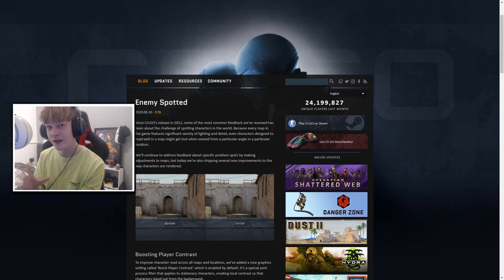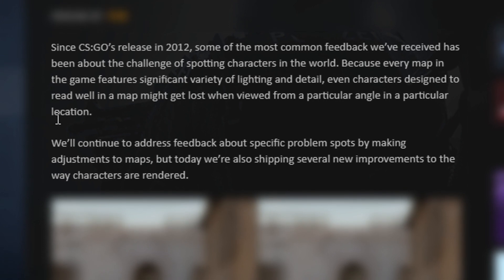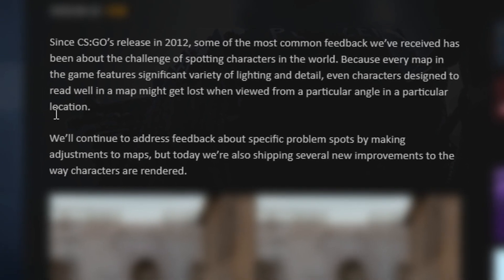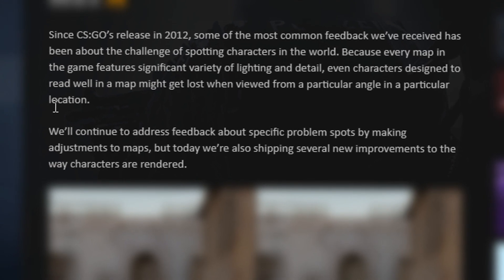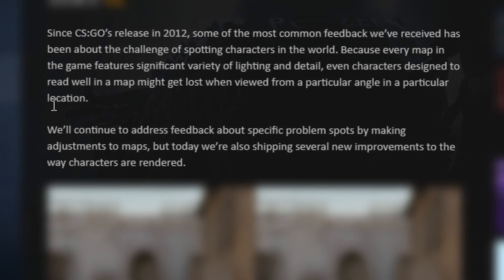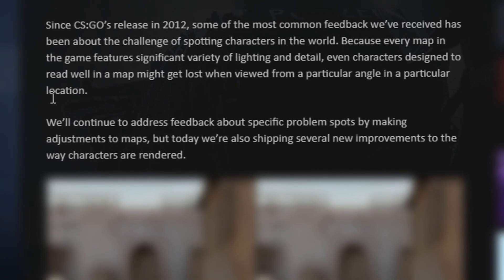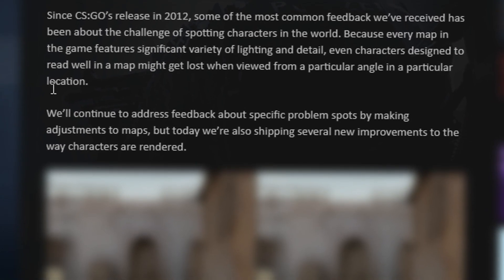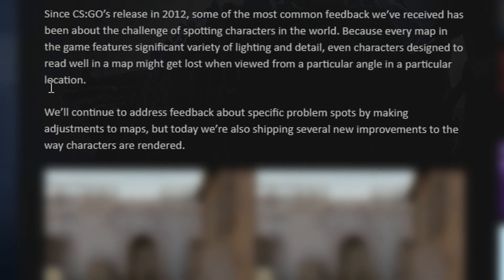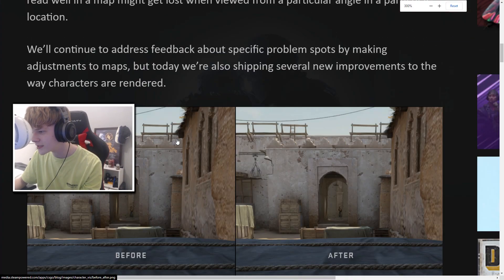I'm going to read what it includes because this is really big. It reads: since CS:GO's release in 2012, some of the most common feedback we've received has been about the challenge of spotting players in the world. Because every map features significant variety of lighting and detail, a character designed to read well in a map might get lost when viewed from a particular angle. Today they're shipping several new improvements to the way characters are rendered.